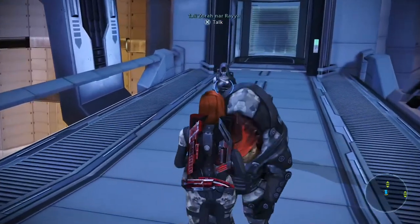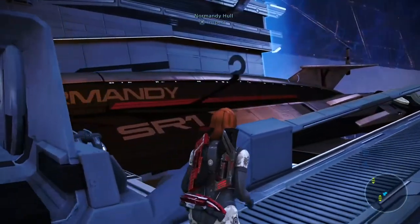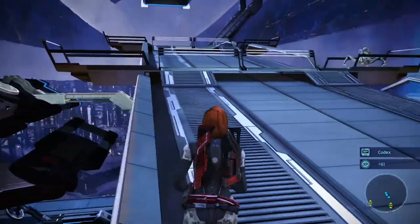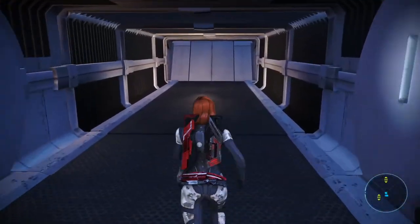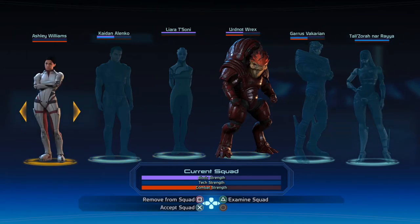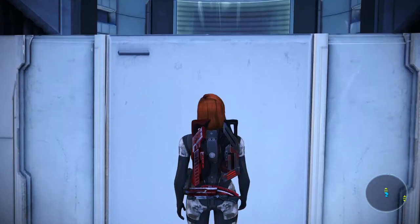The Tali ally trophy just unlocked. There are new codex items to inspect: Normandy weapons and the Normandy hull — each giving XP. The host notes these weren't visible before. They swap out Tali and Rex for the next section and take Rex and Ashley Williams instead, because there's a quest where Ashley will have additional dialogue.